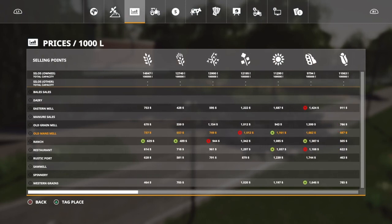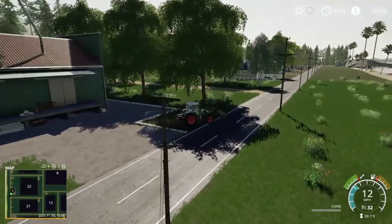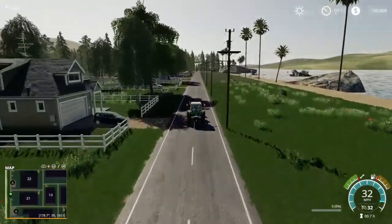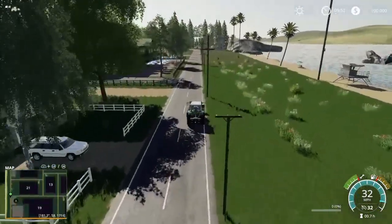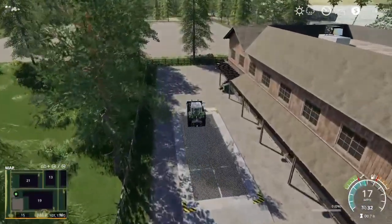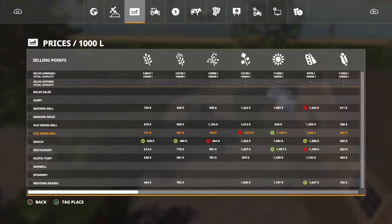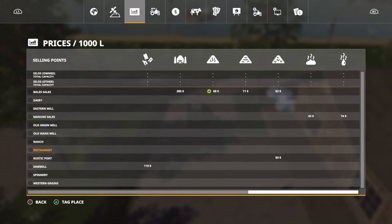Next place we're going to is the restaurant. So we're going to make our way down here and I'm hoping that this restaurant takes eggs and milk. If we come around here to the back side of this restaurant, just like in Ravenport you've got your sell point right here, and then you come on around — either way in, either way out. Let's take a look and see what all is available here. At the restaurant you're going to be able to sell all your normal crops, potato, sugar beet, sugar cane — it's going to take eggs and milk, no cotton — and that's it.